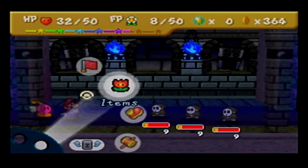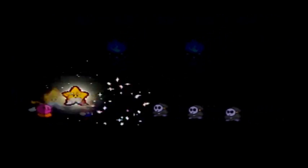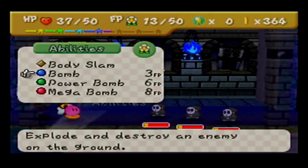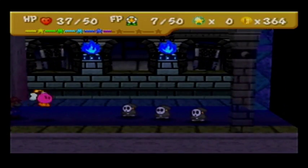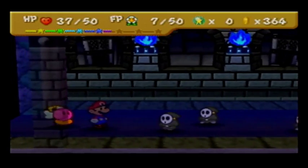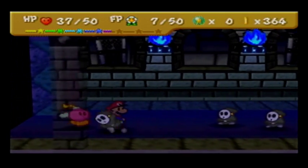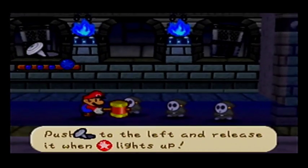I'm gonna use Refresh — I just want the plus 5 FP basically. That way I can use Power Bomb and kill them all with a single attack. Die, Anti-trio!